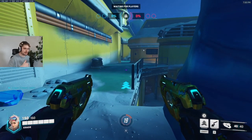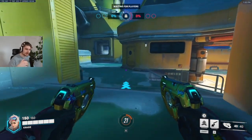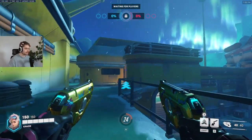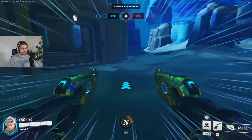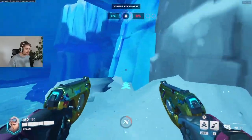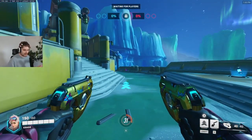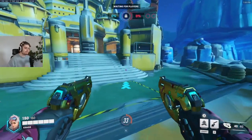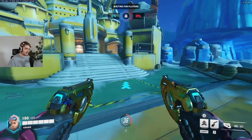Not as much brawl as the last map - the last map is going to be good for long-range hitscan and flankers. You come in here, point is here, and you have this flank route. The biggest flank route is over here where you have your mega health pack over there. Let's say you have a Tracer duel here - it's about fighting for the health pack.